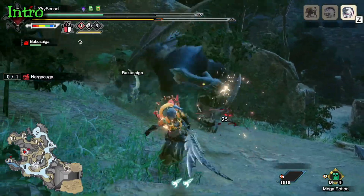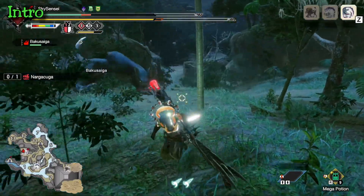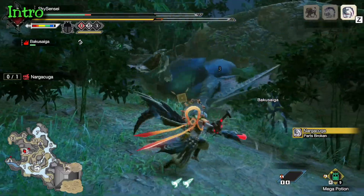Nargacuga has a clear enrage mode when the skin around his eyes glows red. The enrage mode doesn't alter his moves too much, but the main difference is that he'll start attacking faster, so you need to be able to read his tells more quickly.